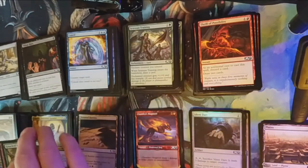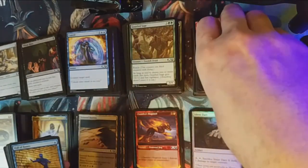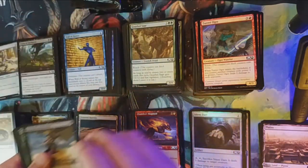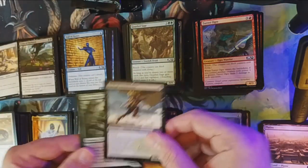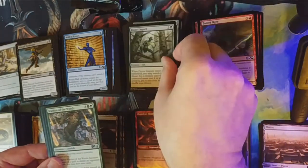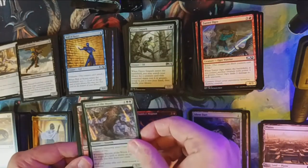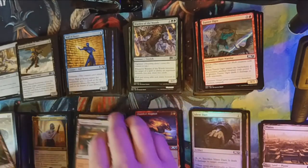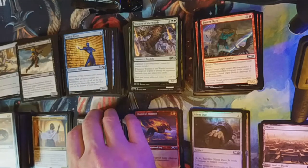An A-plus is going to take a lot — not gonna lie. Our uncommons are Kitesail Freebooter, Fierce Empath, and Warden of the Woods. Our rare is — yay — another Temple! Oh no, Temple, Temple, Temples!